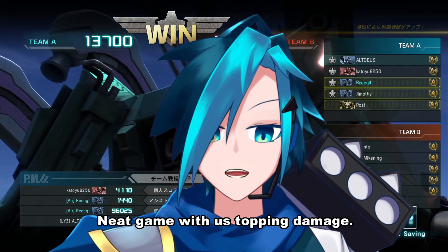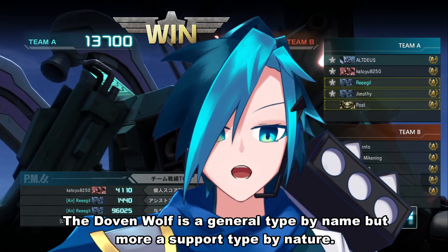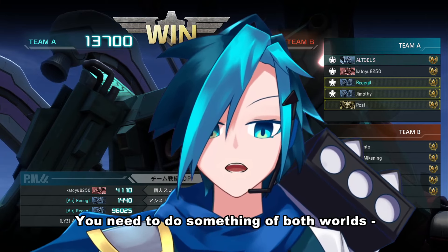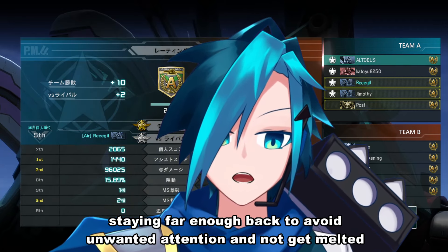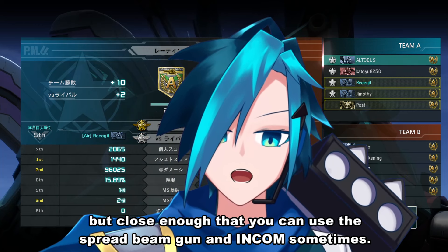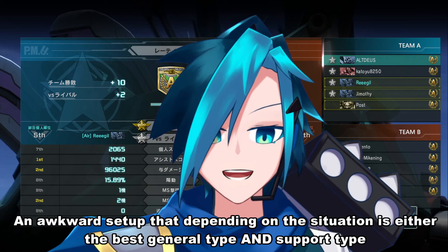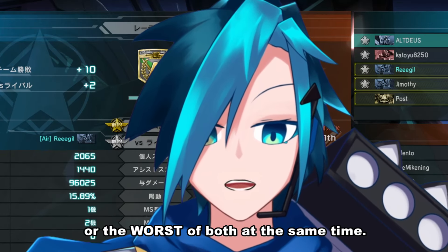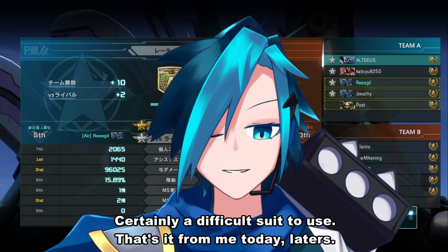Neat game with us topping damage. The Dolven Wolf is a General type by name, but more a support type by nature — you need to do something of both worlds. Staying far enough back to avoid unwanted attention and not get melted, but close enough that you can use the spread beam gun and Incoms sometimes. An awkward setup that depending on the situation is either the best General type and support type, or the worst of both at the same time. Certainly a difficult suit to use. That's it from me today. Laters!